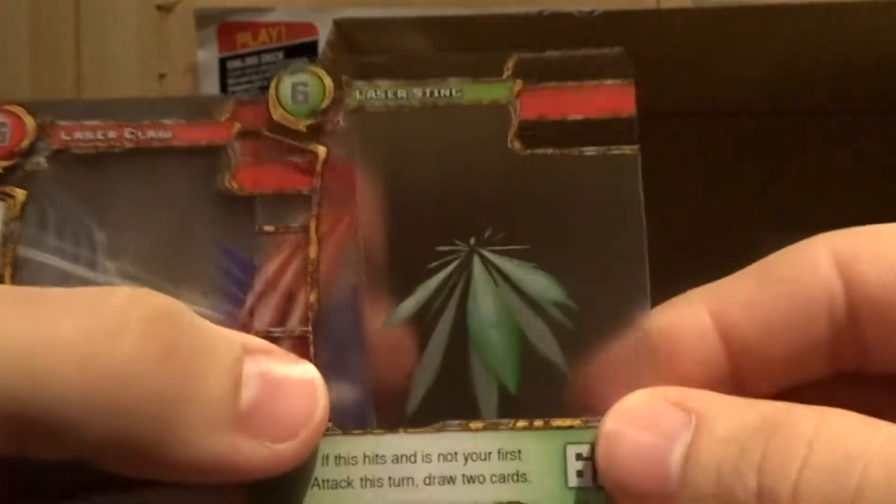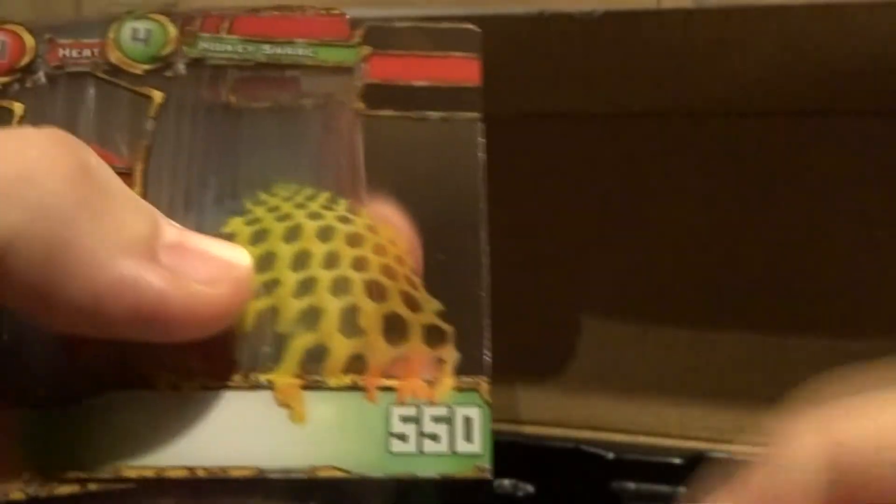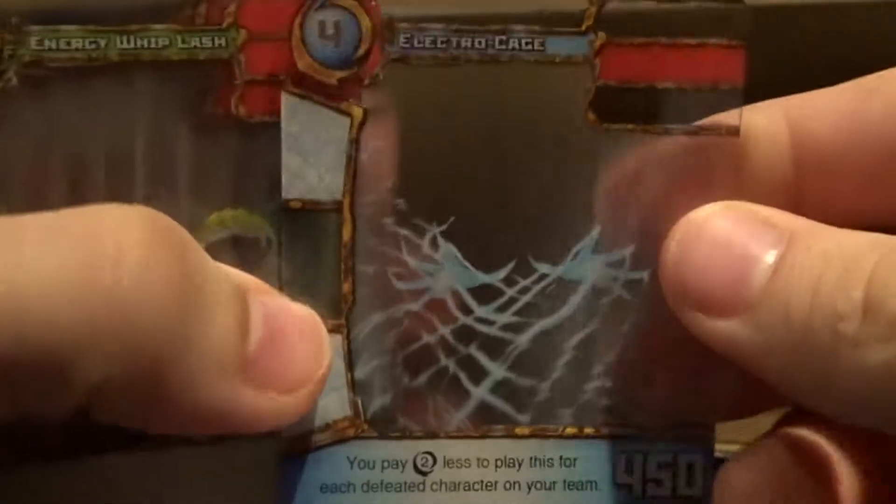Continuing through the cards: Mirage, Lightning Storm, Lightning Spear, Laser Sting, Laser Claw, Hypnoblast, Hyper Hypnoblast, Hyper Hypnosis — it's blinking at you — Hyper Hurricane. Oh, is that worse than a normal hurricane? Honey Snare — sticky — Heat Beam Attack, Electric Crush, Electro Cage.